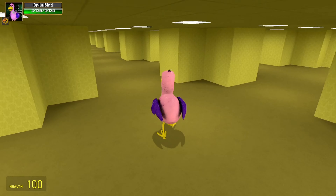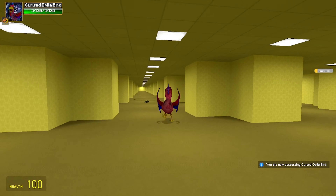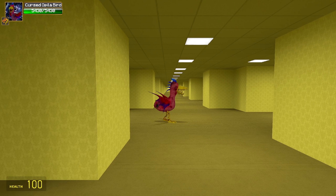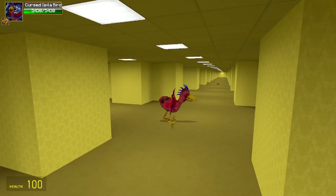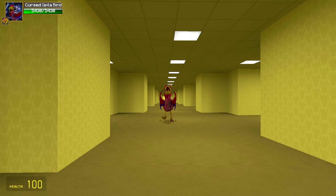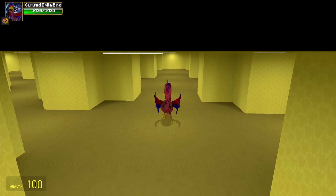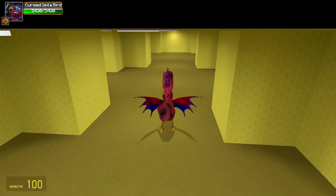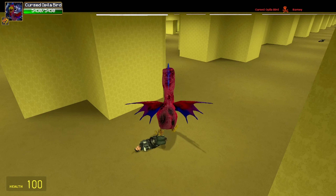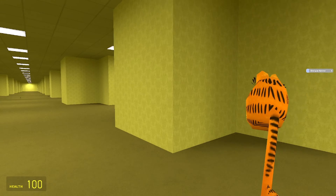Alright, we have Cursed Opila Bird — no skins, no body groups. Here we are with the dragon Opila Bird. Freaking headbutt everybody! This is the creepiest of all Opila Birds. Her run animation is a little different — she's actually closing and opening her mouth. Let's try to kill somebody with this. You're literally going inside my neck!